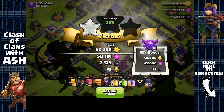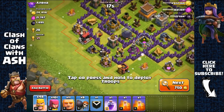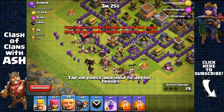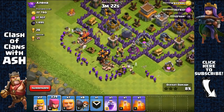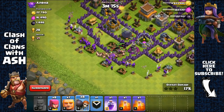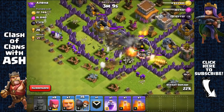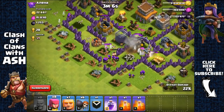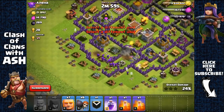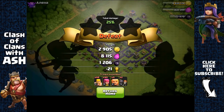Pretty easy Town Hall 8 base with the Dark Elixir storage right there — no Archer Queen but we don't need her. Spreading barbarians with archers behind them and a few giants. Sending the rest of barbarians and archers to go for the storage. Sending two wall breakers after the mortar fires. There's a giant bomb — using a few more archers. 1,200 Dark Elixir.